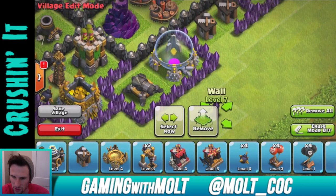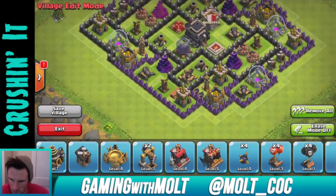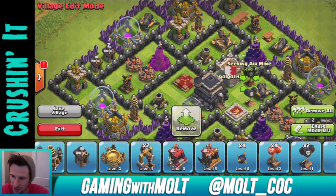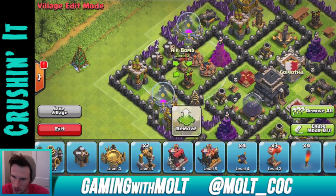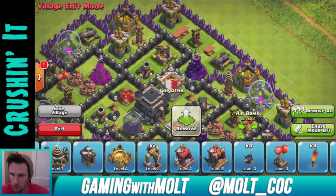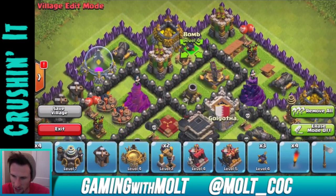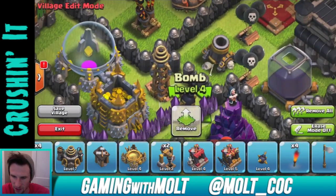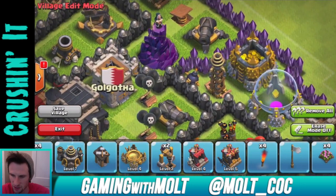We're running at 11 minutes so we're looking good. We need to bring in the rest of our traps and we're going to fill the center area in to help against Balloons and Minions. We'll spread out some Air Bombs around the other Air Defenses so when people think they have an Air Defense down and drop their troops, there will be more defenses there. Let's go ahead and bring these two in here and throw one right in here.